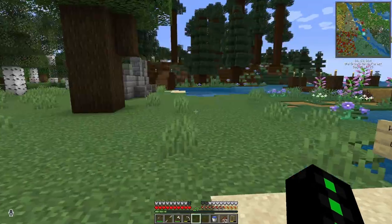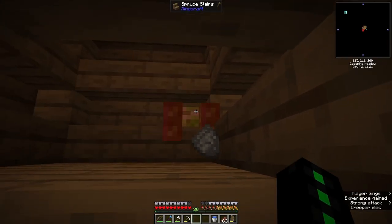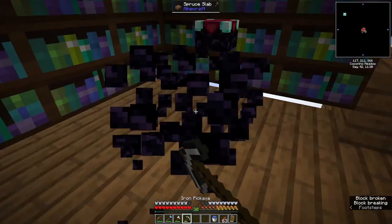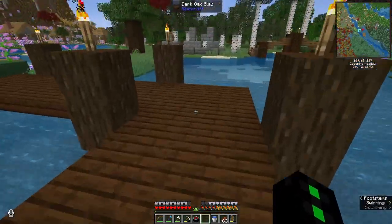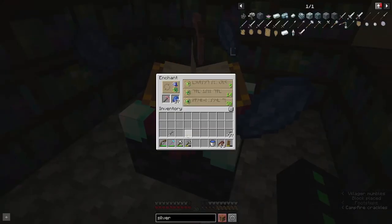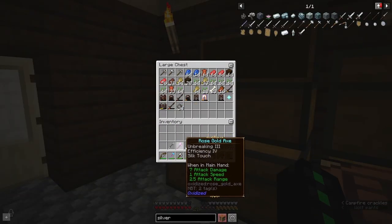Oh wait — we need silk touch on a pickaxe too; axe isn't enough. I'm gonna go ahead and get a silk touch pick before I end this episode. I brought my enchanting table up here and completely forgot that I still need lapis. Those bookshelves up there — funnily enough, they're not the ones from the house; I collected enough leather and sugar cane from the farms to make more of them. Silk touch on the pick as well — oh my gosh! What are the chances? We got the silk touch we needed on both tools!